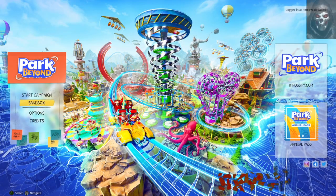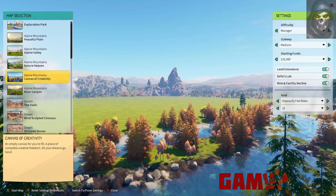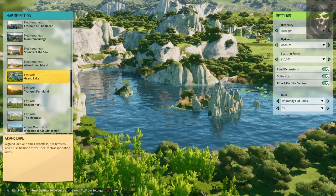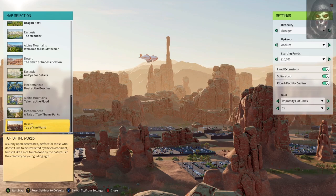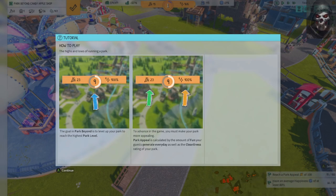Before you start, you get the choice of campaign mode or sandbox mode. Sandbox is exactly what it says — a creative free-for-all with no boundaries, allowing you to spend as much time as you want creating your park with unlimited resources. The game's leveling-up system is still in place, and decisions about the venue's target audience, theme, environment, location, and general design are all yours. To level up your park you need to ensure the main criteria — cleanliness, fun, and amazement — are high enough to move on to the next level, which unlocks more modules, shops, rides, and decorations.